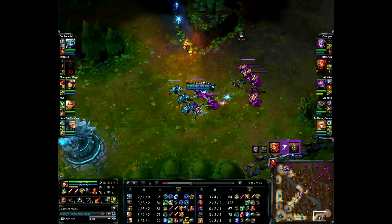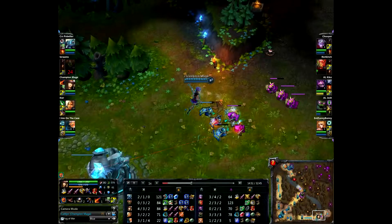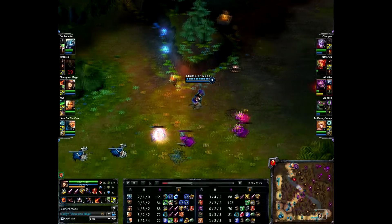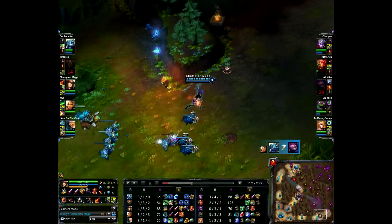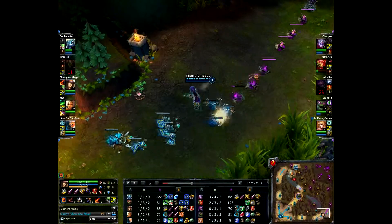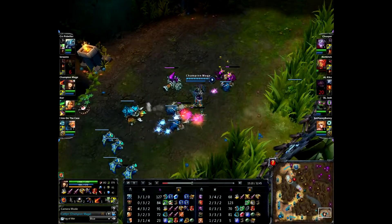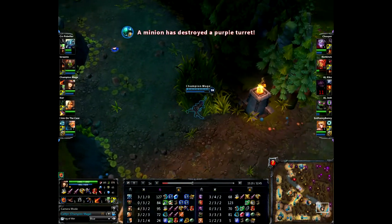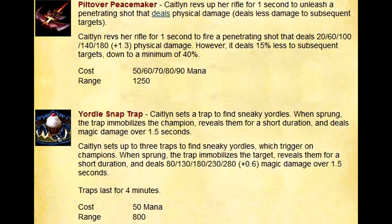Caitlyn is going to kind of freeze the lane — she doesn't want it to push out too far, she just wants to last hit, farm, and be safe, especially since Nunu's roaming again. If your support starts roaming and they're able to dive you, just freeze the lane. She does for a little bit, then she's pushing again. There's been no sign of her opponent. And that would be the end of this game — we hope to see you again.